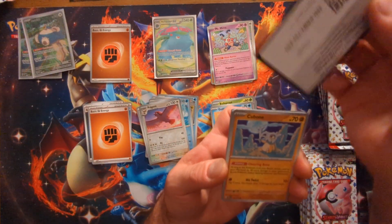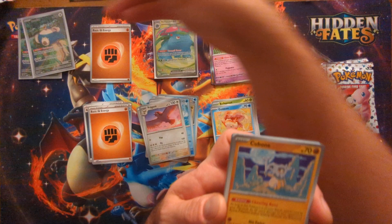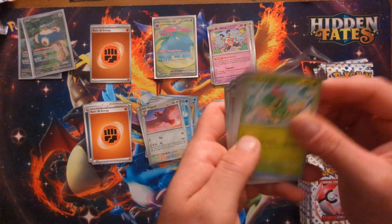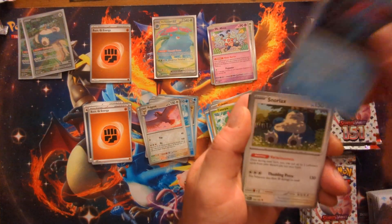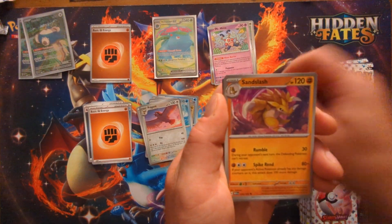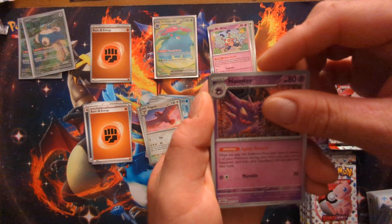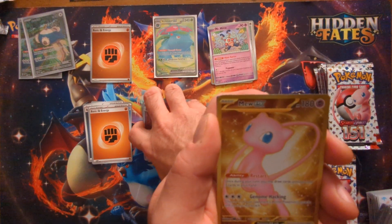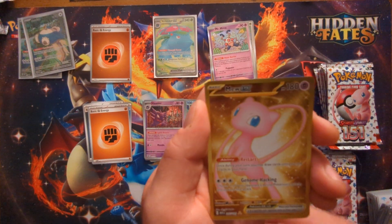We've got a Cubone, Vulpix, Magnemite, Caterpie, Tentacruel, Snorlax, Sandslash, reverse Haunter.